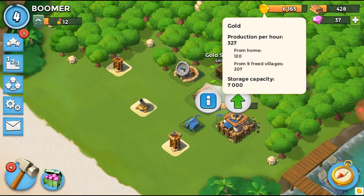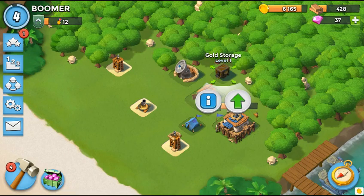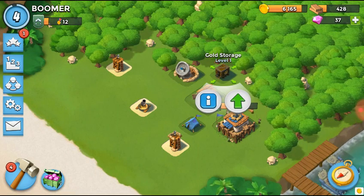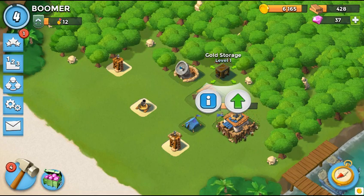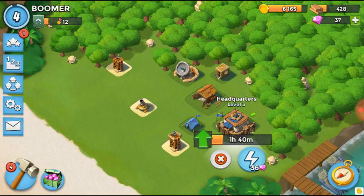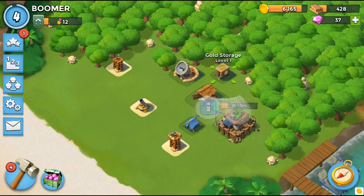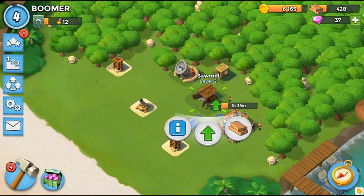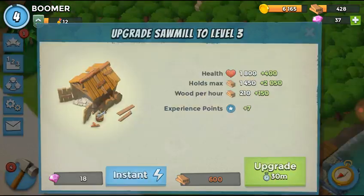Gold storage will hold all your gold — right up here where it says 6,165 — it'll hold more gold. Like if I got rid of that I can only carry like 2,000. This is my headquarters. If this gets killed or blown up or whatever, then the game's over, I can't play anymore. Well, I can play, but I've never really gotten killed so.